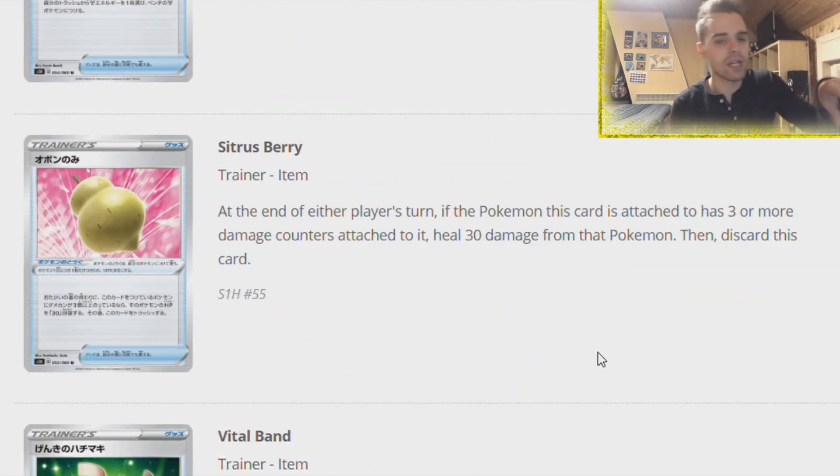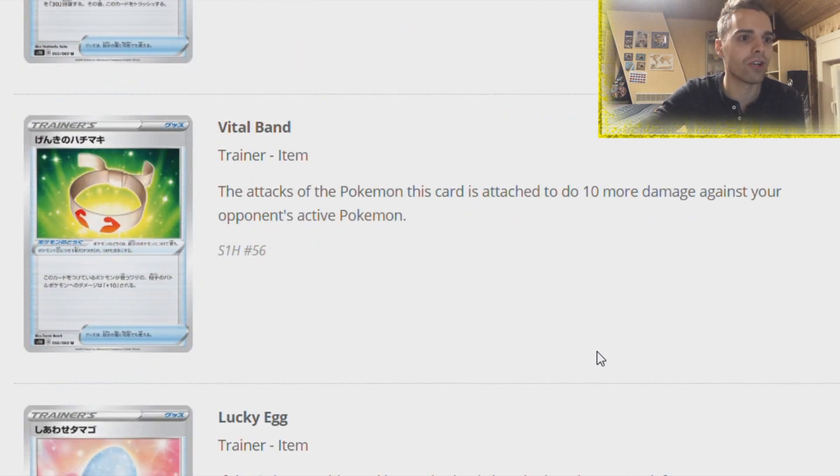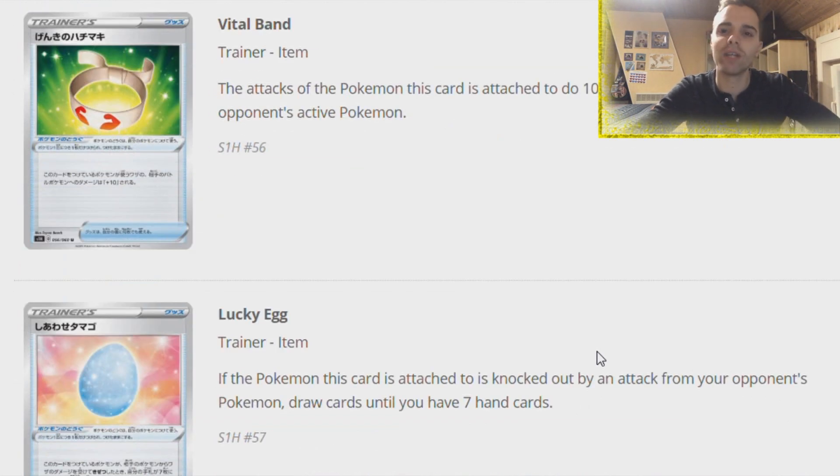Citrus Berry - at the end of the player's turn, if this Pokemon has at least three or more damage counters, it activates by itself and you heal 30 damage from that Pokemon. Vital Band makes sure you can dish out 10 extra damage to your opponent's active - also going to see play to get extra damage off. Maybe combined with Galarian Zigzagoon and some other stuff, it might be a weird fun deck to boost damage output to insane levels to get one-hit KOs.